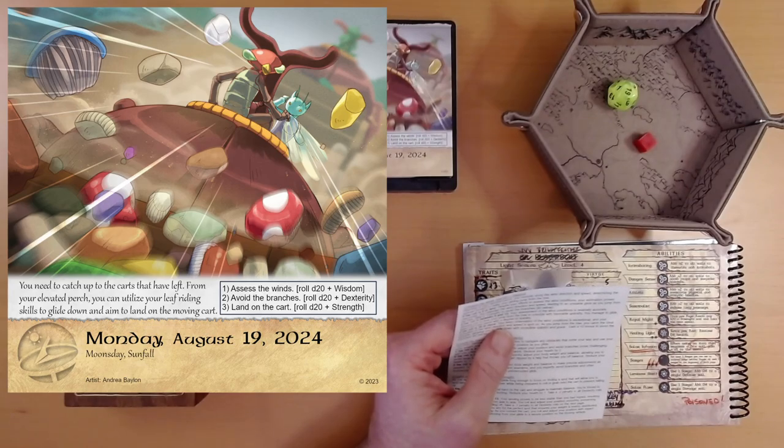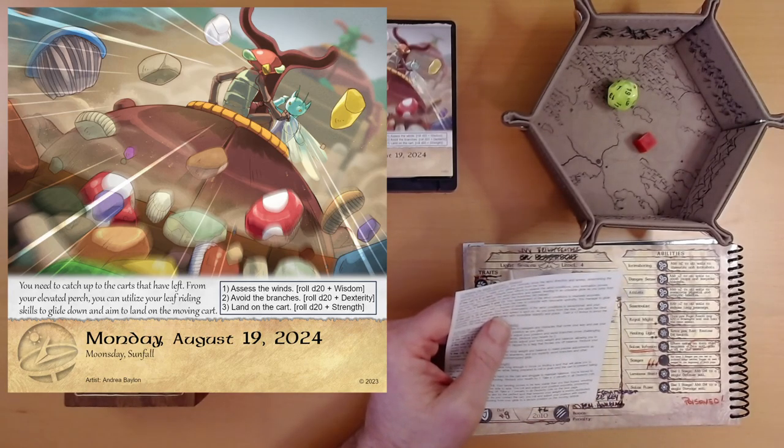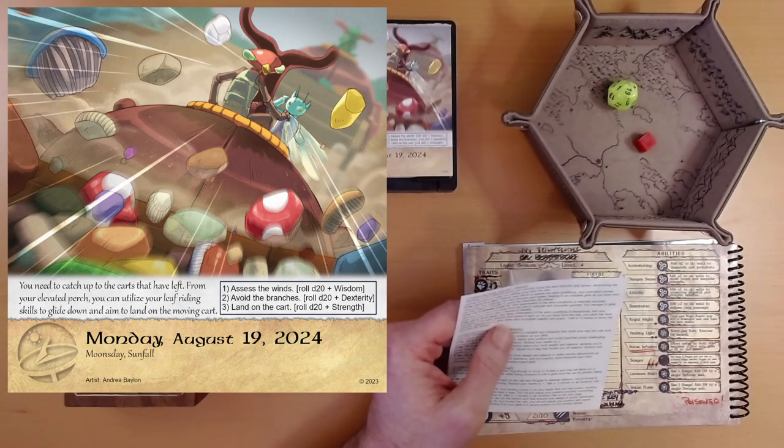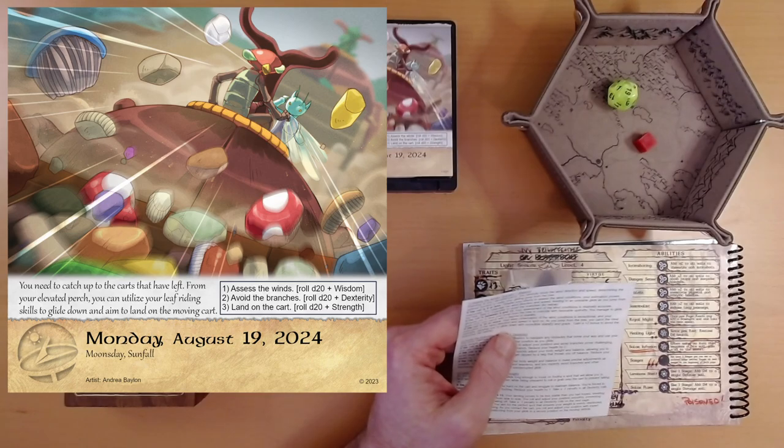We got the best roll here. Your keen observation of the wind conditions is exceptional, and your estimation of wind direction and speed is spot on. As you jump from the tree, you catch the ideal updrafts, allowing you to glide down with incredible stability and grace. You gain a plus two bonus to avoid the branches.